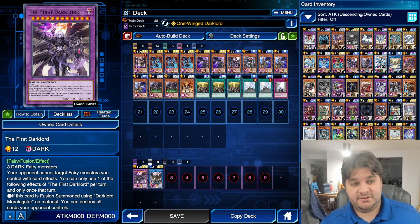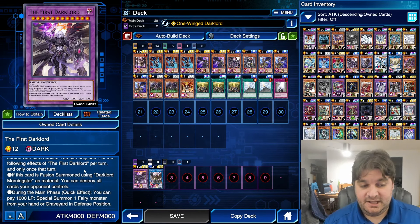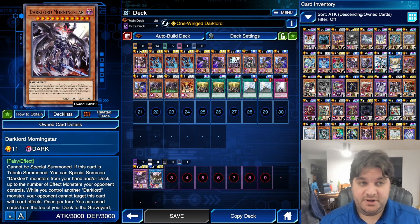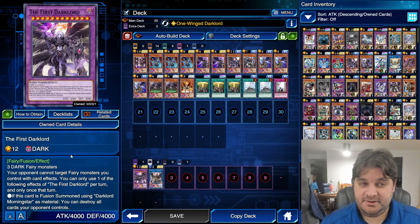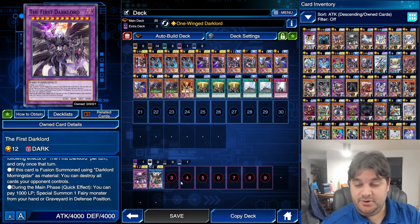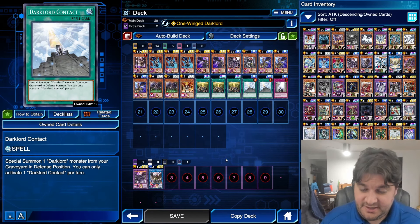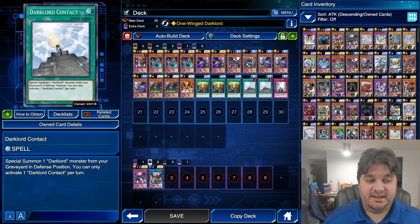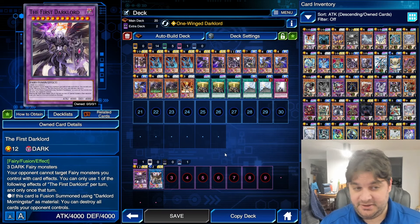The First Dark Lord has 4,000 attack and 4,000 defense. It's a dark fairy fusion monster requiring three dark fairy monsters. Your opponent cannot target fairy monsters you control with card effects. You can only use one of the following effects once per turn: if this card is fusion summoned using Dark Lord Morningstar as material, you can destroy all cards your opponent controls — that is really, really good. And then during the main phase as a quick effect, you can pay 1,000 life points to special summon one fairy monster from your hand or graveyard in defense position. Basically the First Dark Lord is going to clear the board and kill your opponent.